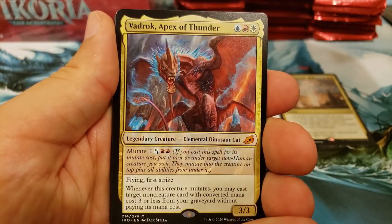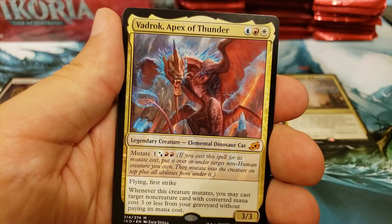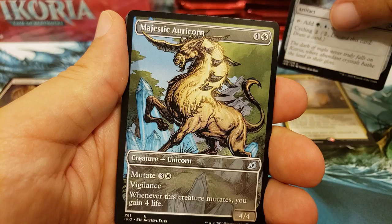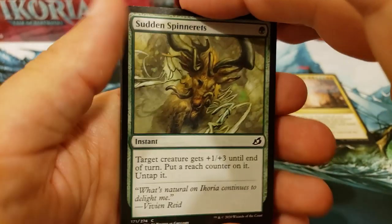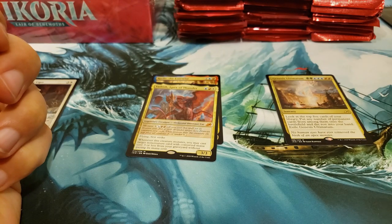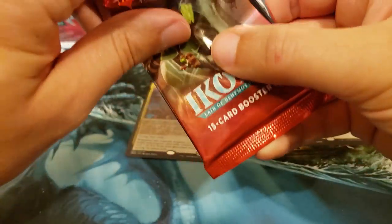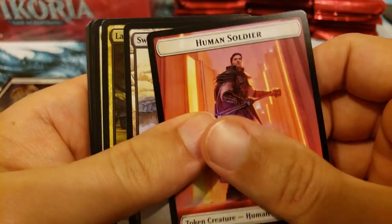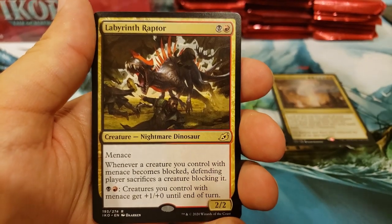Huntmaster Liger, and a Vadrok, Apex of Thunder. You got some early mythics coming. Crystal, Majestic Auricorn, and back for more. You're coming in hot with the mythics. Let's see if we can get you that Fiend Artisan. I'm assuming Lurrus is still in the rare slot. Labyrinth Raptor.